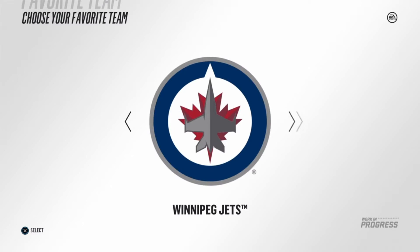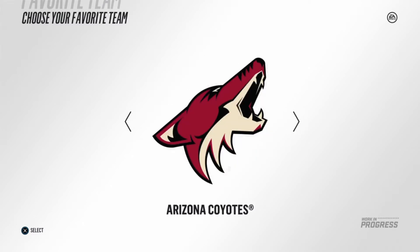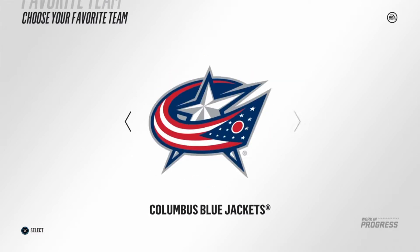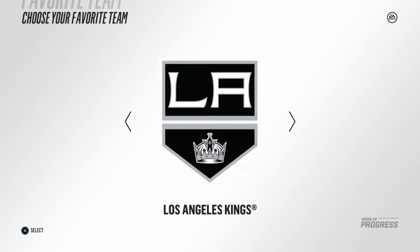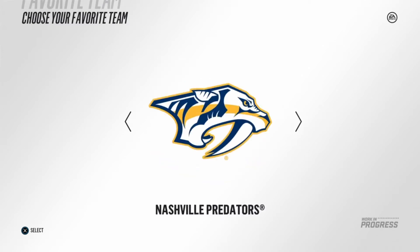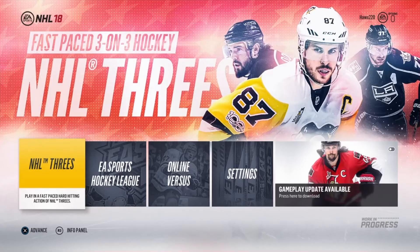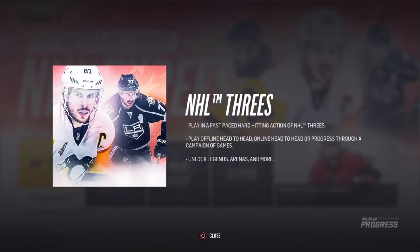EA Sports NHL 2018 delivers the creativity of today's young NHL with new creative attack controls and the first-ever defensive skill stick. Play the fast-paced arcade-style three-on-three in the NHL Threes mode, or reshape the league by creating your own custom 32nd NHL team — all available with the most co-op and competitive multiplayer options ever delivered in an EA Sports NHL game. The beta offers quite a lot of teams to choose from and three modes to try.